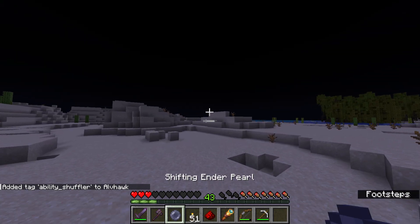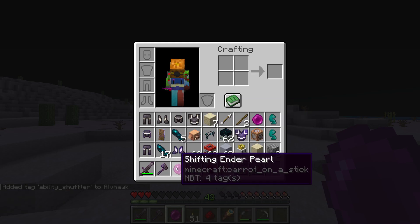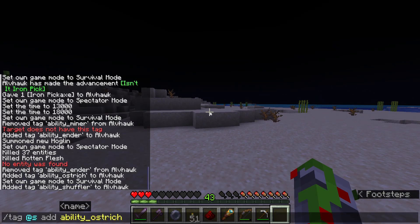Then there's Shuffler, which is a variant of the shift — like with the Ender, which is right here actually. It's basically this as an ability.